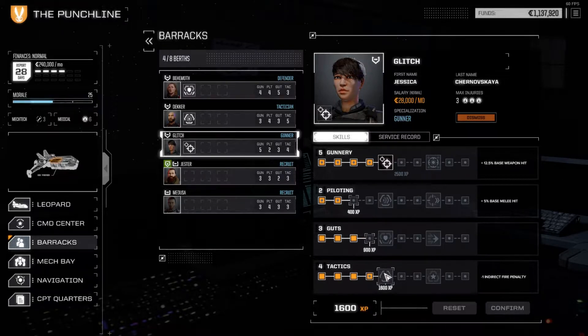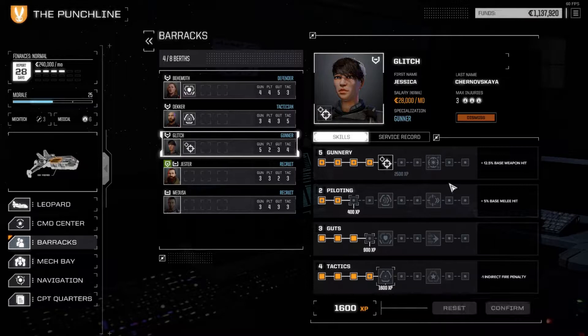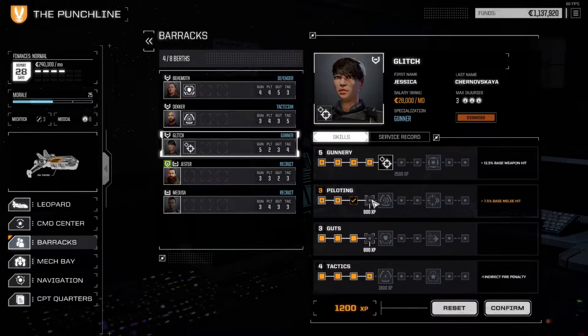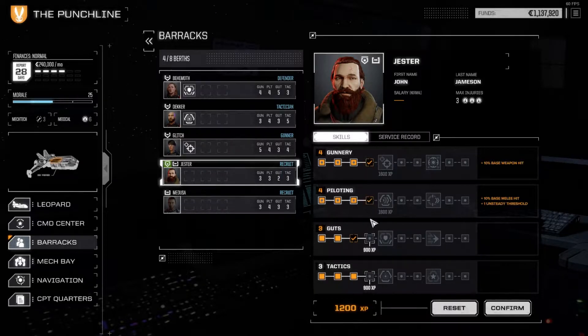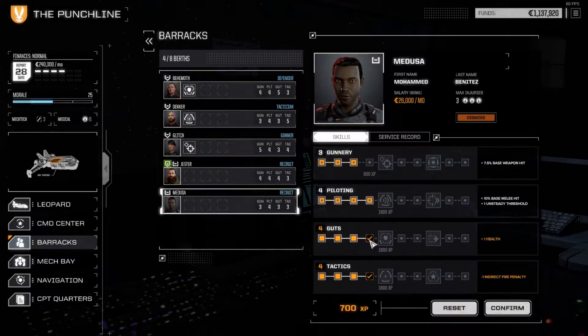Glitch is a bit of a sniper. For her Tactics might not be terrible, but I think we'll go for the Pilot and go towards Evasion so she can jump around in the back line and not get hit with her long range weapons. Now next up is us - Commander John. I'm not sure what direction we want to take John yet, so for now we'll just bump up a bunch of passives: 10% better chance to hit, harder to knock over, and a bit more health. That just leaves Medusa - we'll drop some random passives on him as well. That's our upgrade done.